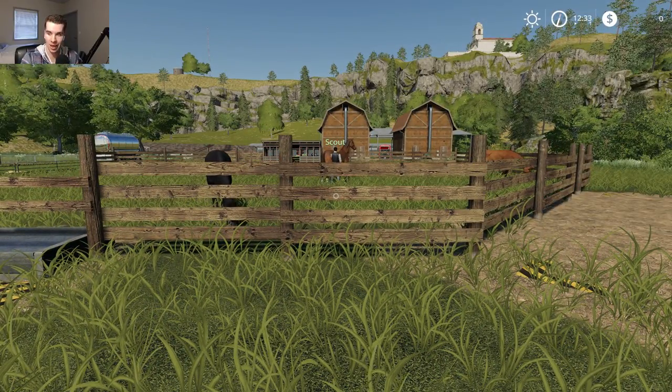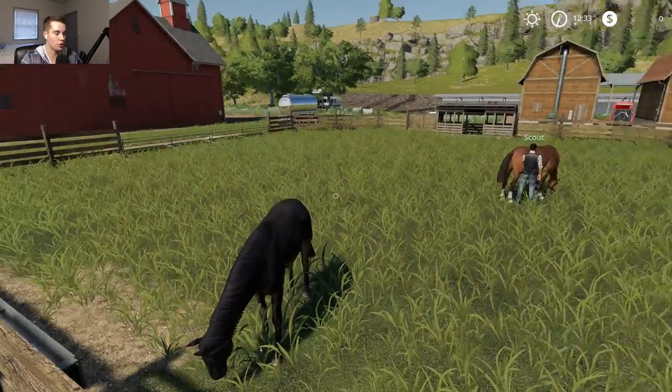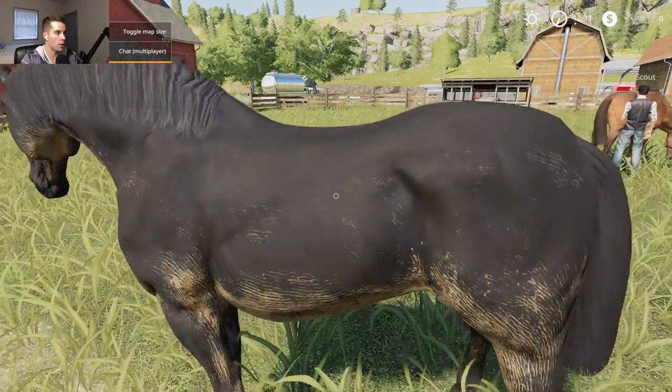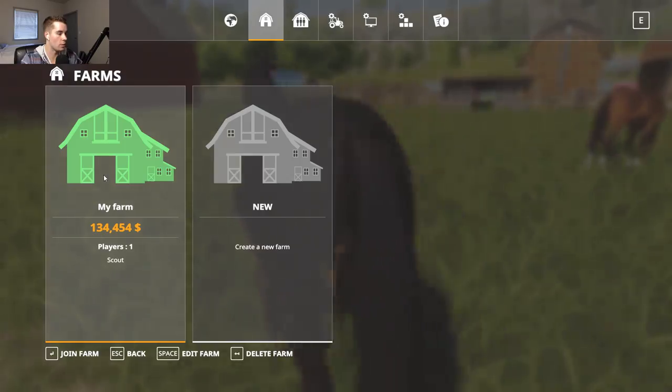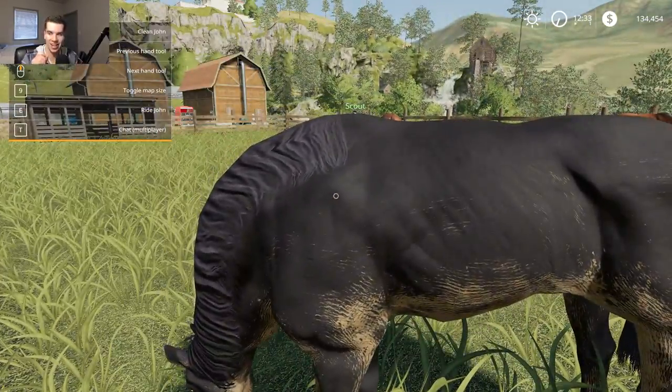Someone says I need real chickens — I should get some chickens! First thing we're going to do is brush off the horses. Actually, first I need to join my farm so I can ride my horses. There we go. This is Nitro — this is Nick's horse actually.